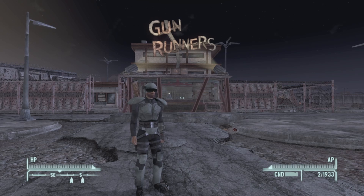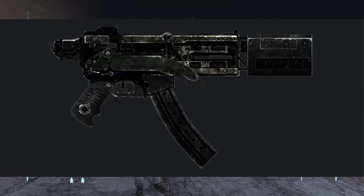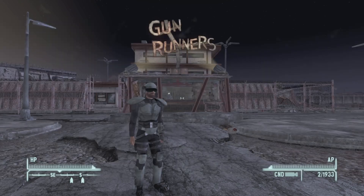We are going to get the unique 10 millimeter SMG, Sleepy Time. To get this unique weapon you have to come to the Gunrunner's Vendertron. It is a weapon that you have to purchase, so you will need caps. I'll put a link to a video at the top corner where I do a glitch to get infinite caps in this game, so you don't have trouble buying this unique weapon.